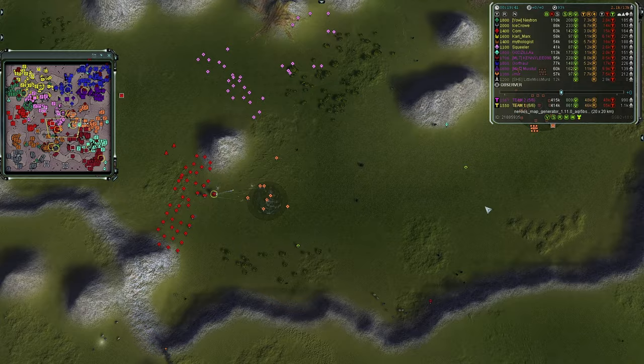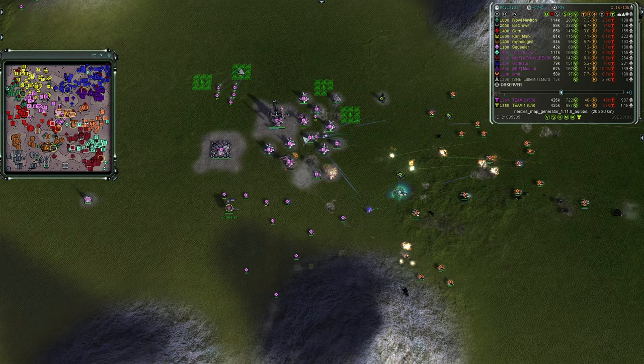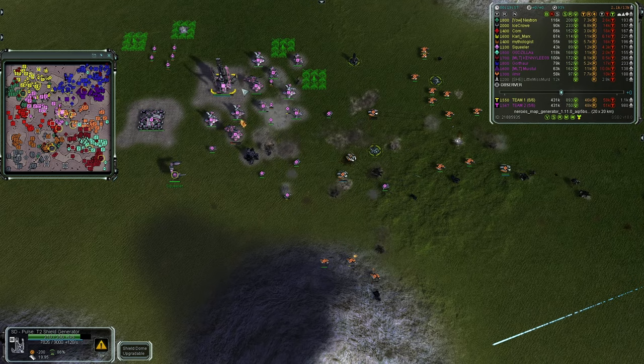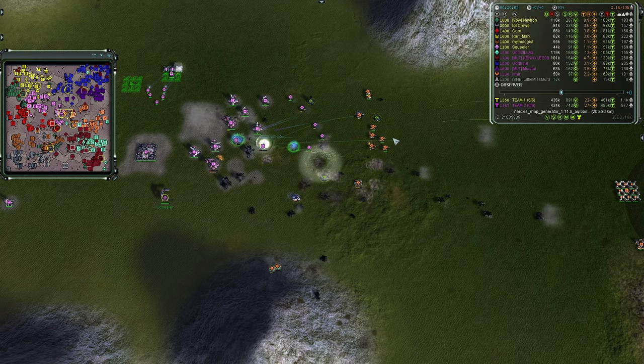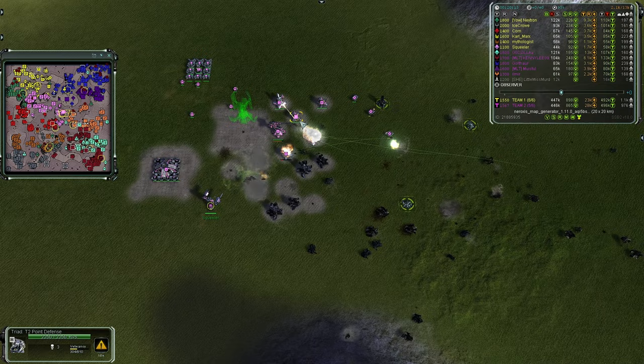On the northern middle side, Team One's Squealer is being forced back by miasma fire — that AoE splash damage from the miasma just wrecking defenses. He hasn't given up yet but there are a lot of T2 Blazes on the front line and missiles raining from T2 artillery. Another miasma shot takes out a shield — only one TMD left and it can't keep up.